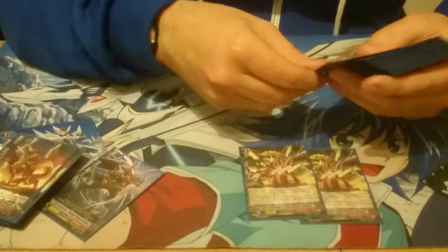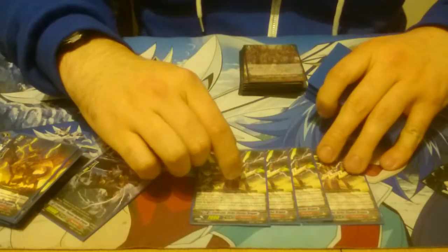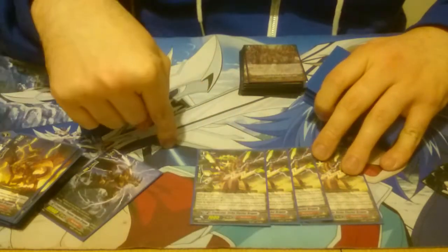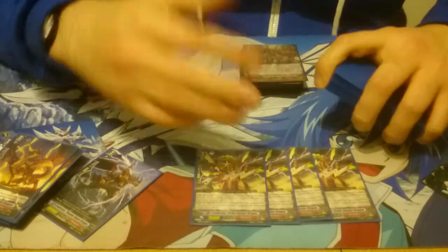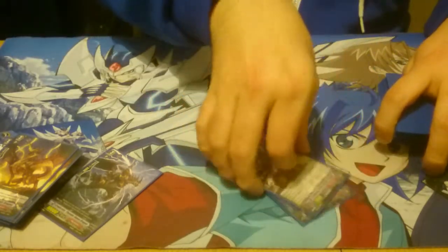On to our Grade 1s — we have Slasher Dragon. He helps with resource management; he either counter charges or he soul charges, which is good for Zillion and just keeps you counter charged and live. Really good card, tends to be one of the best boosters for the game. Really good resource management.